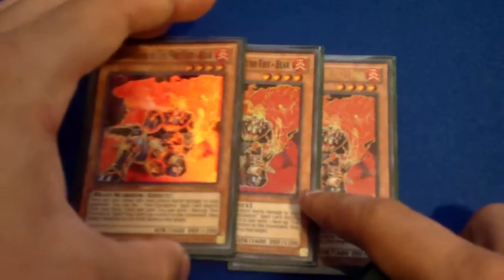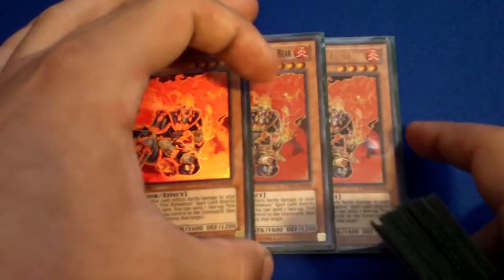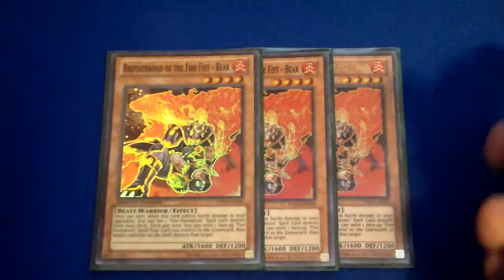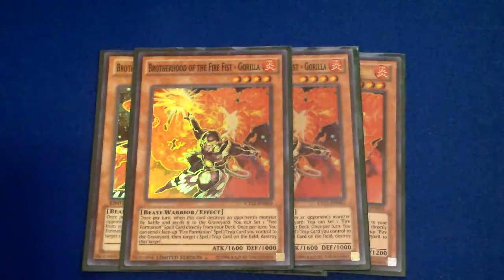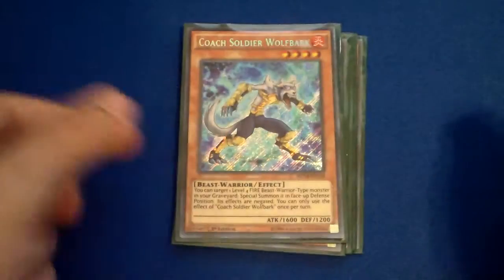Now for the Fire Fist — triple Bear, just to pop some monsters. That's very, very good. Against dolls it's not very good, but you can get around it, so it's good anyway. Double Gorilla, just to help pop your Punch Macro. Since Artifacts aren't really a thing anymore, it's good. And Wolf Bark, just for those XYZ plays.